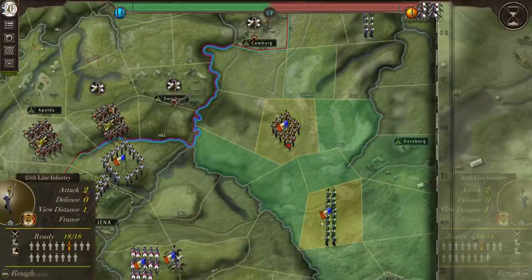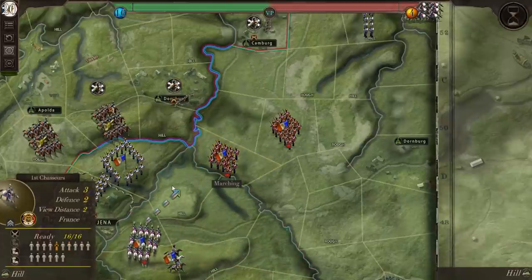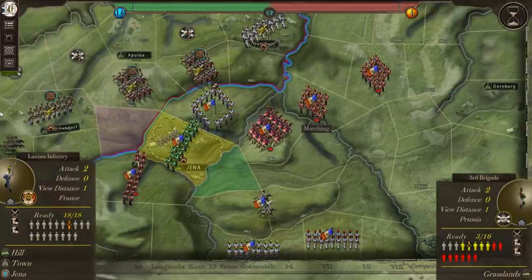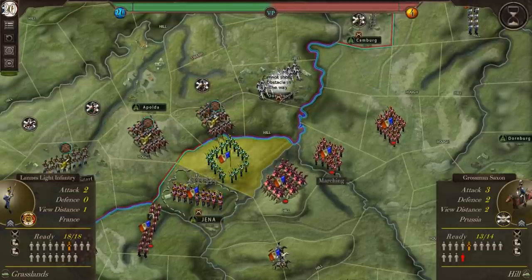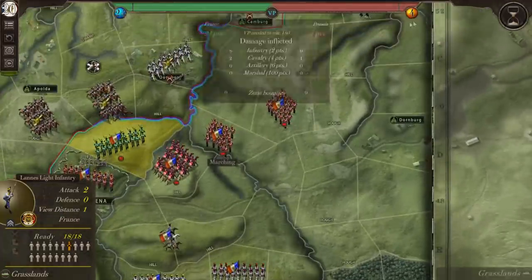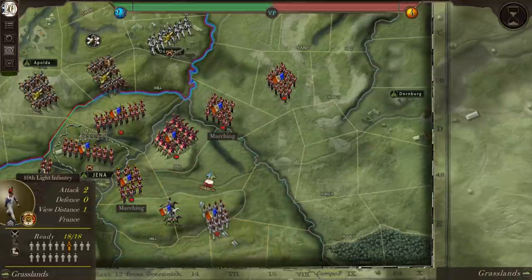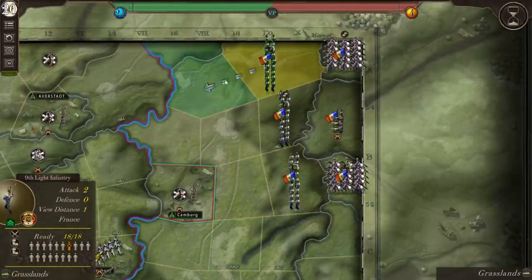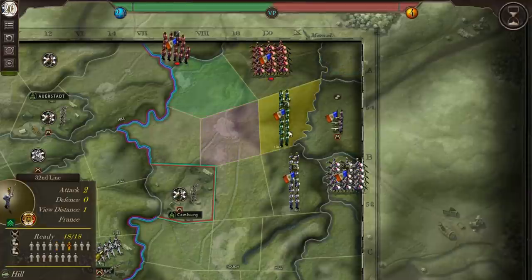Moving these guys forward this way, and our cavalry forward. I didn't mean to form them into line — I didn't realize it would do that. We'll see how vulnerable that made that infantry for this next turn. This battle feels a little bit less cramped because we've got our force split into two different sections, so maybe this battle starts to introduce a little bit of maneuver.